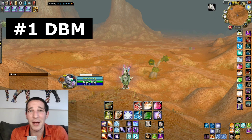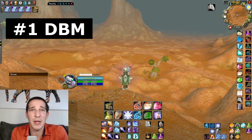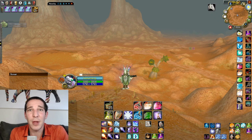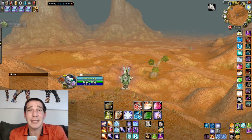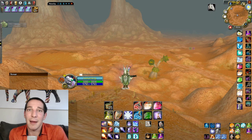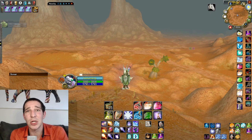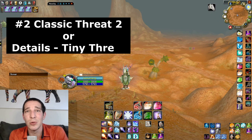Starting off with number one: DBM, Deadly Boss Mods. Some of these are mainly geared towards someone just getting into WoW, so if you already know these great, but if not there might be a couple you don't know. Deadly Boss Mods shows you during big raid encounters — for example, Chromaggus when he has his deep breaths — it gives you a heads up, ten seconds, nine seconds, a time frame of when you need to get behind a pillar or hide. I find it to be a must add-on for all raids.